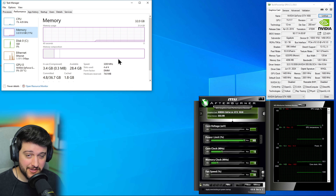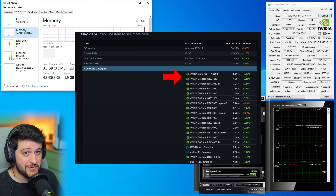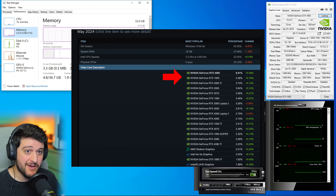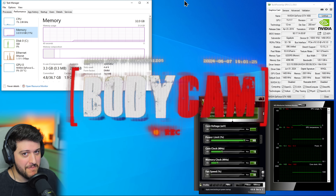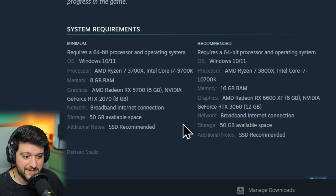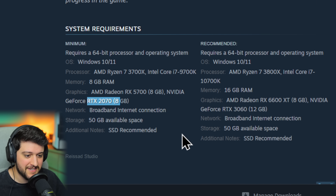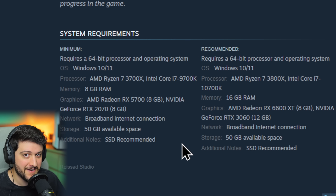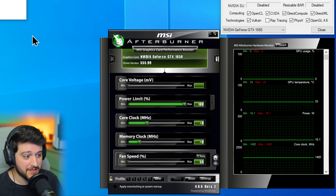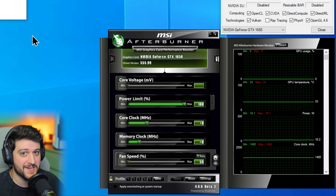Hello guys, Crispy here, welcome back to another video. In this one, I'm gonna be testing the second most popular GPU on Steam in one of the most intensive titles out there at the moment — or most broken ones we could say — Bodycam! Now just by taking a look at the system requirements, it asks for an RX 5700 or an RTX 2070, so we know it's not going to be a good experience. But how bad can it really be on one of the most used GPUs out there? Well, that's what we're here to find out.